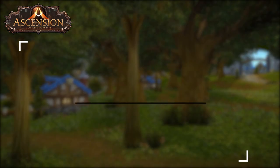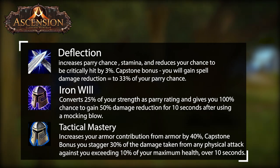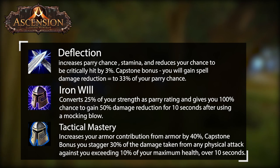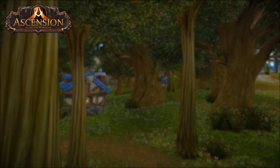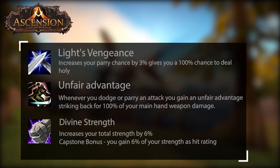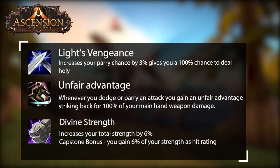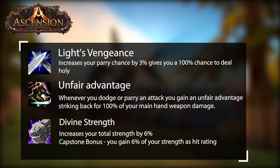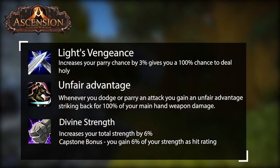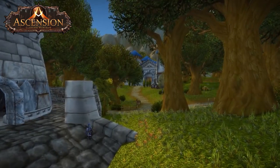Core tanking comes from the following three talents for parry tanks: Deflection, Iron Will, and Tactical Mastery — these should always be picked up as a parry tank. The next set of talents will help you deal damage to keep threat up: Light's Vengeance, Unfair Advantage, and Divine Strength. The capstone is the most important factor for Divine Strength. In total, around 15 talent points should be used to get the foundation for parry tanking.